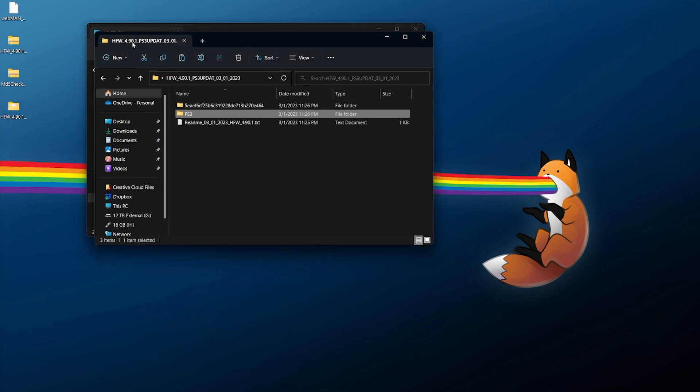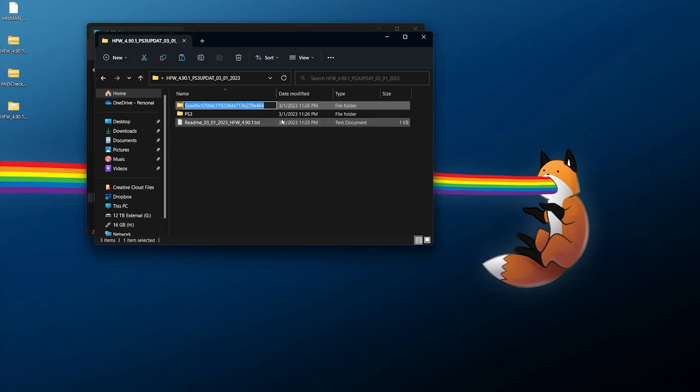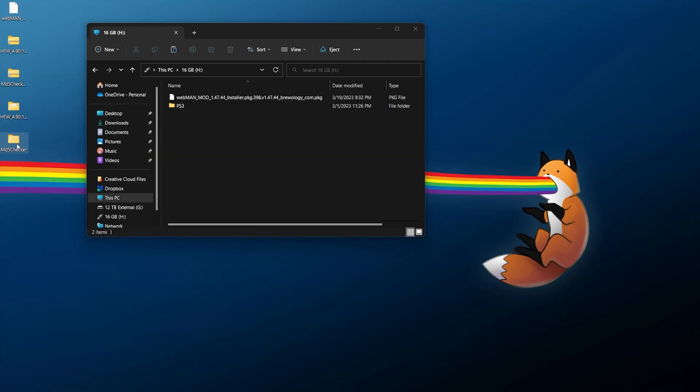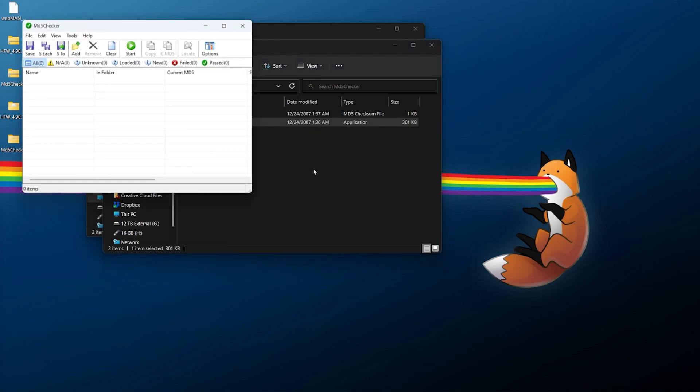Now for our final piece, go back over to the folder where you extracted HFW and grab the folder name by clicking it once, which will look like we're editing it. We can now right-click and copy this MD5 hash. Exit out of this and we're now going to need MD5 Checker. Right-click and extract it into its own folder. When you open up MD5 Checker's folder you'll find the executable, which you can open up.